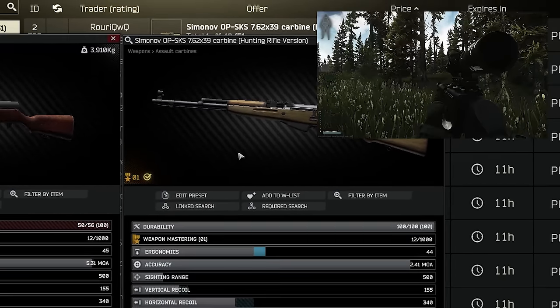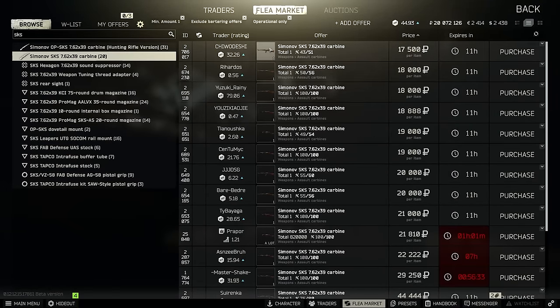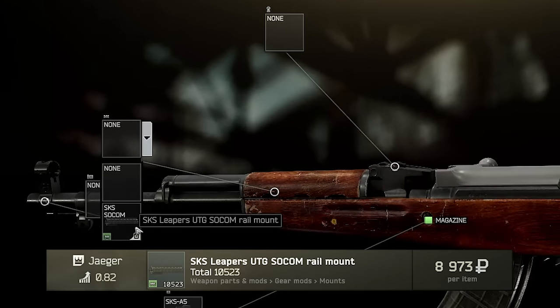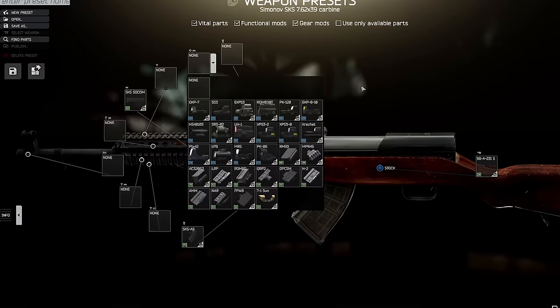Outside of the very early game, the OP is the one that everyone uses. But if you really wanted to, you can mount a selection of red dots and holographics towards the front of the weapon using the SKS Leeper's UTG SOCOM rail on the original SKS. When thinking about your plans for the next wipe, keep the SKS in mind for early play.